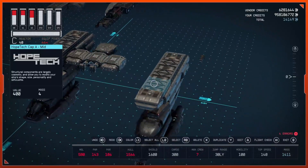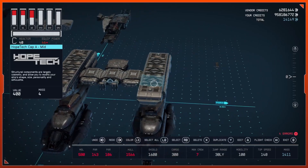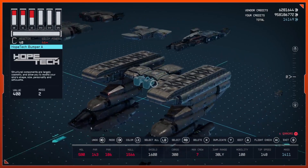Bring out one of your Slayton Aerospace 5660 SAE engines and attach that to the middle. Now you can select all of these parts and move them to connect them onto the build.